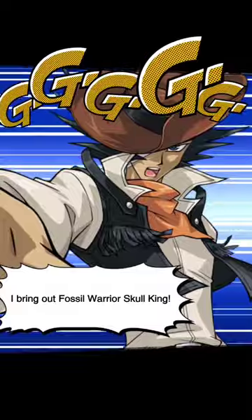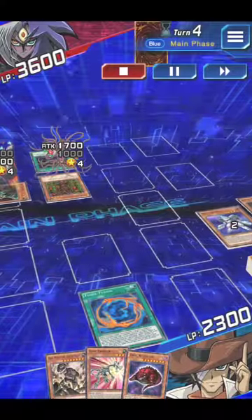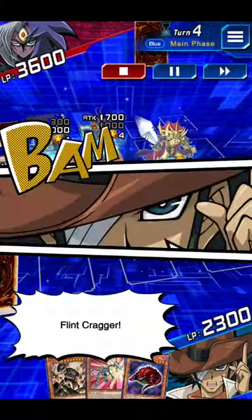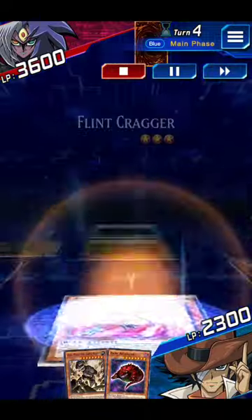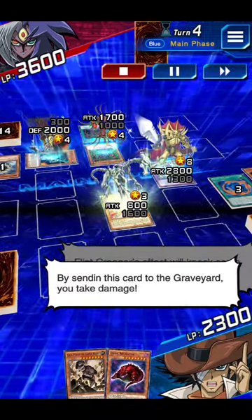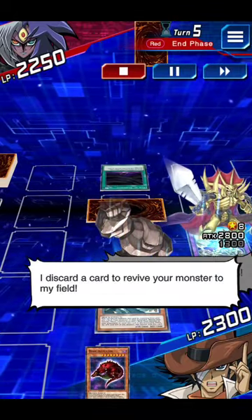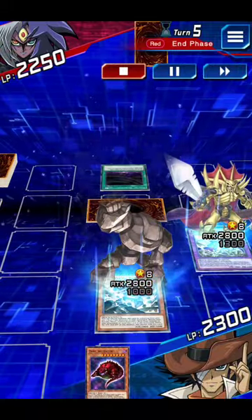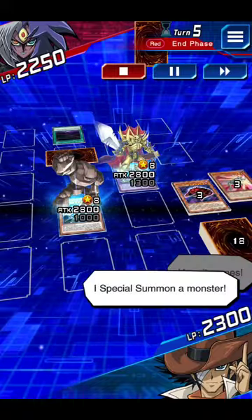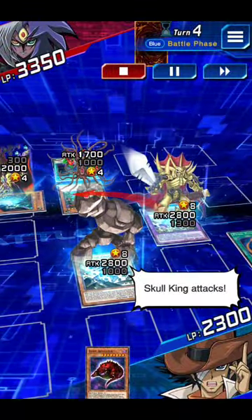I bring out Fossil Warrior Skull King! Blimp Kragger! Blimp Kragger's effect will knock some Centineer — by sending this card to the graveyard, you take damage! Skull King's effect activates! I discard a card to revive your monster to my field! Blimp Kragger, here it comes — a special summoned monster! Skull King attacks! King's sword play!